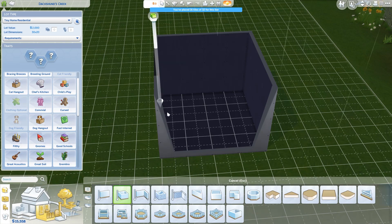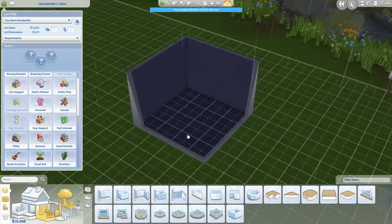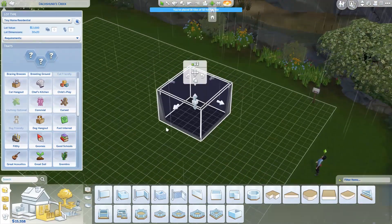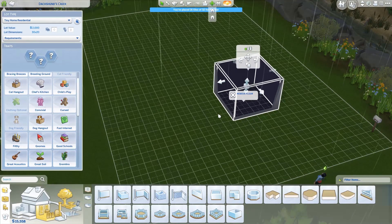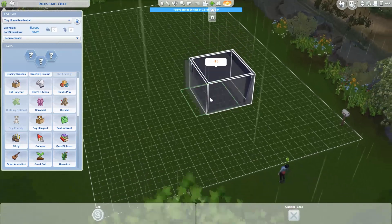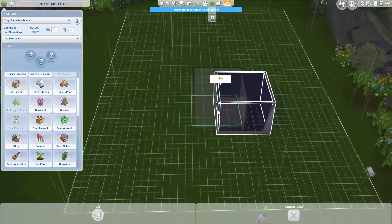I did a regular tiny home build earlier and I want to attempt to try to do a micro build. I'm kind of excited. And then a little bit later, I'm going to do some Red Dead. So, I really want to move this over. God, this is a big lot for the tiny house.